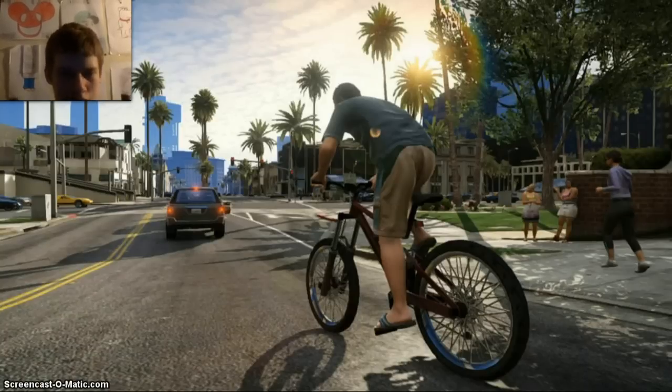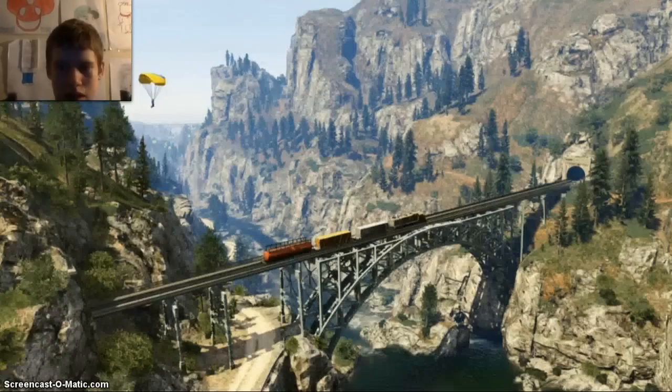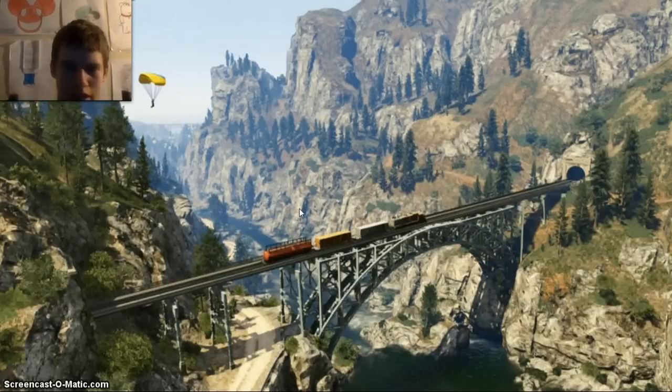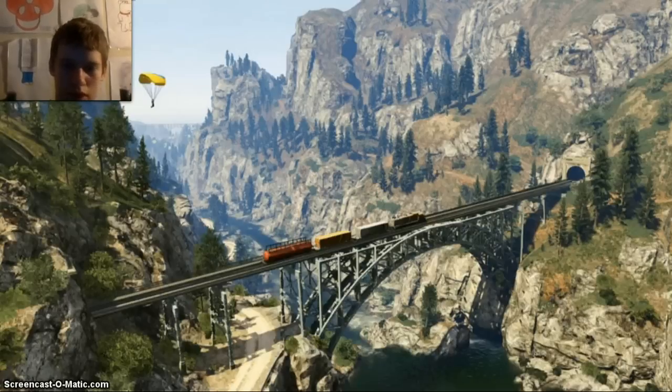We've got more buildings in this. In GTA 4 you can get into most vehicles on solo but not on multiplayer, but buildings - you can get into more buildings now on multiplayer I think. We've got the guy parachuting again, maybe trying to get on the train. That looks like the screenshot I showed you before in screenshot video one - looks like the guy from the back, facing the same way. So I do think that is the same guy parachuting but in a different point of view.